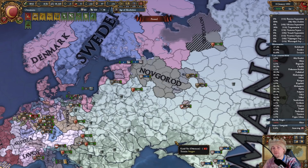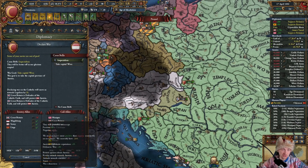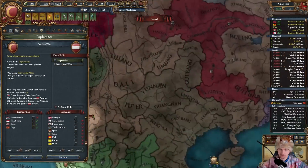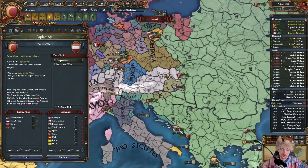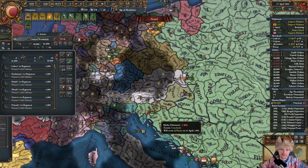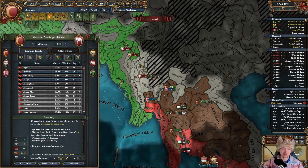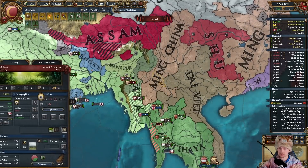I thought that going confirm to template would work without DLCs, but when I click it, absolutely nothing happens — so I need to do that manually anyway, which is a pain honestly. From Bengal we're just waiting to peace out Chagatai, which is happening right now since we just got the capital. Break relations with Bengal and Uzbek. Peace out. Get everything I want to take.